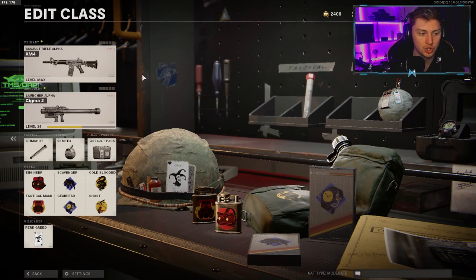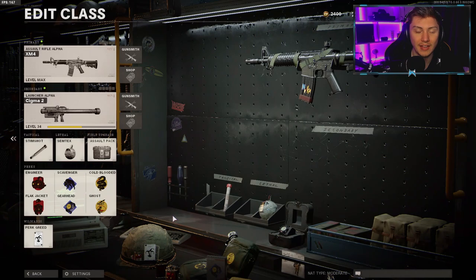The stim shot is an absolute must for hardcore — make sure you're using it. The amount of times you get RPG'd or shot through walls and you're really low on health, and then you die to basically nothing, means you need to stay fully healed at all times. For the field upgrade, this has to be the Assault Pack — it effectively gives you an addition to Scavenger, giving extra ammo for the launcher. You can get 15 to 20 bullets for your Sigma while the Assault Pack is on the ground. You have to use this.